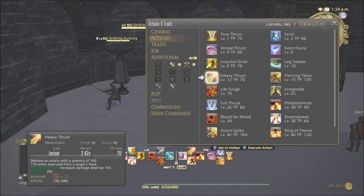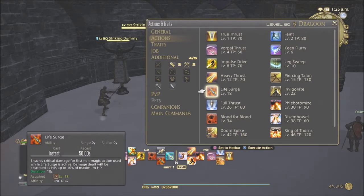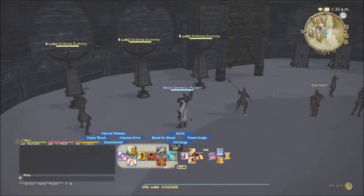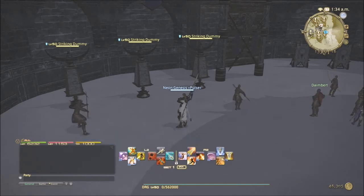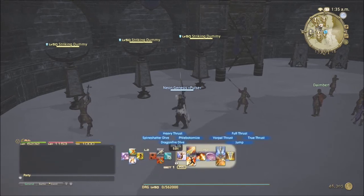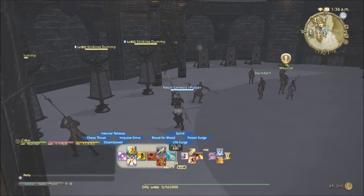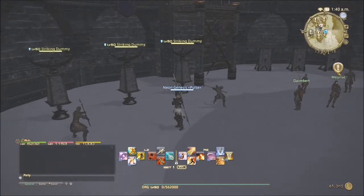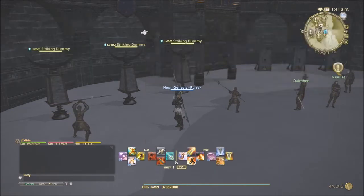Life Surge is a very valuable ability and one of my favorites for Dragoon. It ensures critical damage for the first non-magic action used while it's active, and damage dealt will be absorbed as HP up to 10% of maximum HP. What I tend to do is use True Thrust, Vorpal Thrust, then pop Life Surge before Full Thrust — it does the most damage and recovers the most HP back.